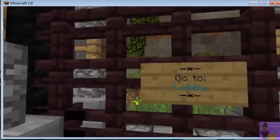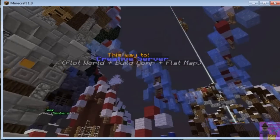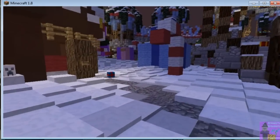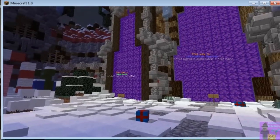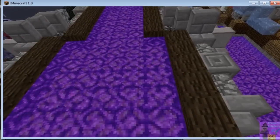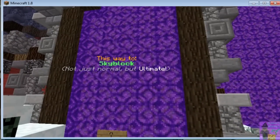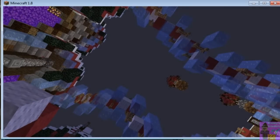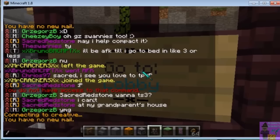To get to creative you go through one of these portals, right-click on the sign, and it takes you to the creative lobby. Then you can do 'plot me auto' or 'plot me' plus whoever's plot you want to visit. It's decked out for Christmas right now. They have building competitions and that kind of stuff — I'll work up the nerves for it, but right now I just want to learn my way around. They have TeamSpeak, forums, all that — they're very welcoming and I don't feel unwanted here.